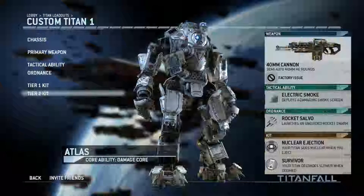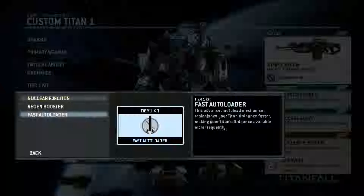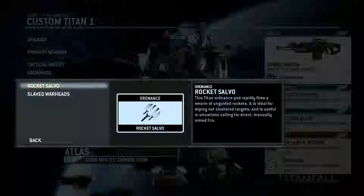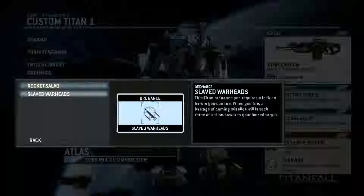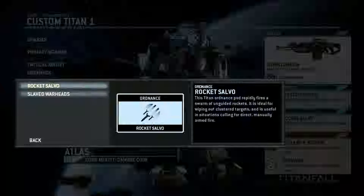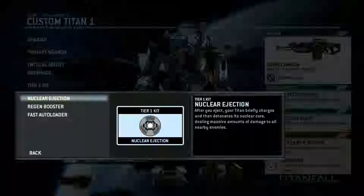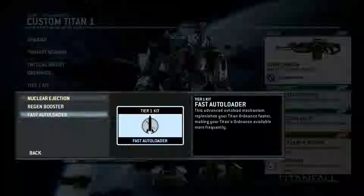There's no friendly fire in this game, so we're not going to kill friendlies with it. Two different types of rockets: the rocket salvo, which is manual aim, and then you have the slave warheads, which lock on to enemy titans. I'm going to go with these so I can also fire on normal pilots. Then you have two different kits again: nuclear ejection, regen booster, and fast auto loader.